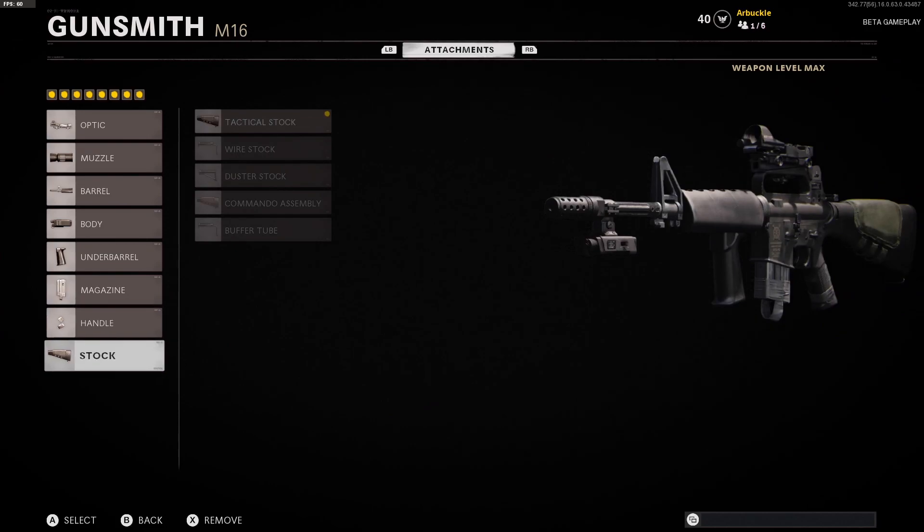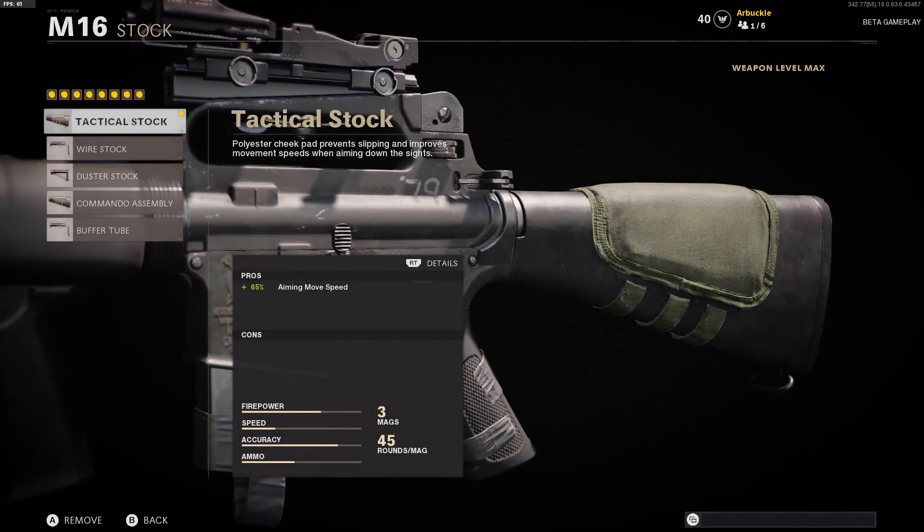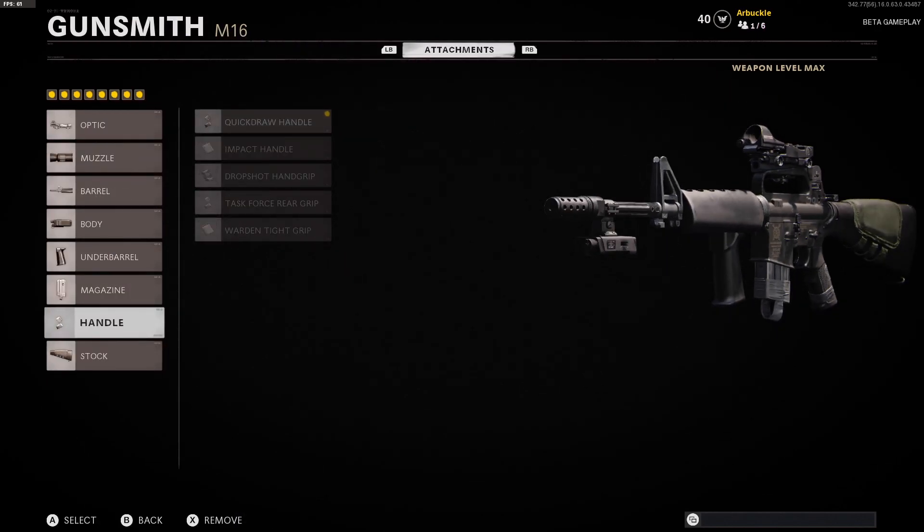Last but not least, the stock we're using is the Standard Tactical Stock. This gives you a 65% boost to aiming move speed, which is really nice for those close quarters gunfight situations with this M16. Without this boost you're going to be really slow while ADS-ing, so the Tactical Stock is a great way to go. I'll give you guys one last look at all the stats and attachments for this specific M16 build.